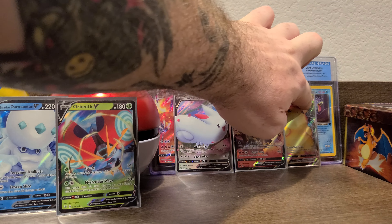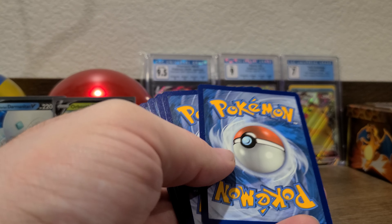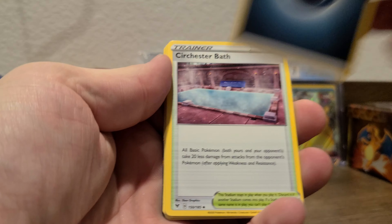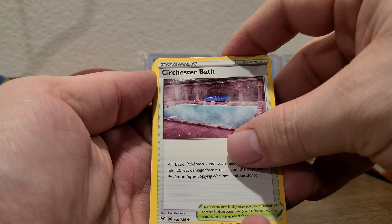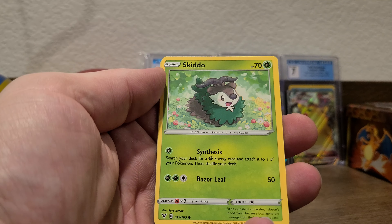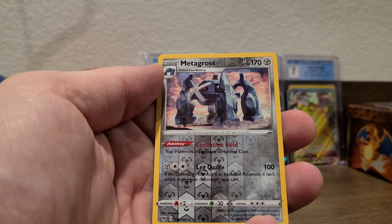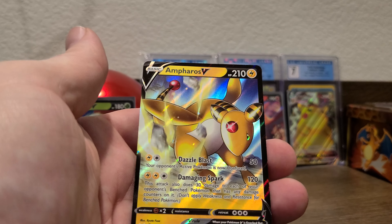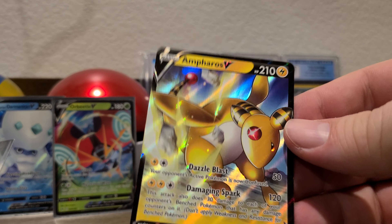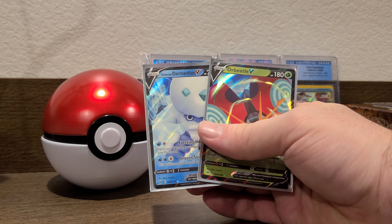Sorry, my nose is running — I had some habanero hot sauce and it's getting me. Sir Fetchd, Stunfisk — it's like a living bear trap. Blitzle, Skiddo, Ferroseed, Dedenne, Drillbur — we have a reverse holo Metagross and there we go, we're getting some hits! Ampharos V — that's a cool looking card right there.